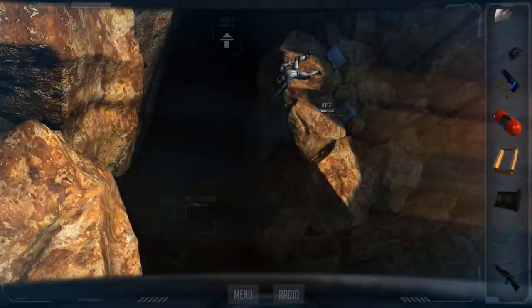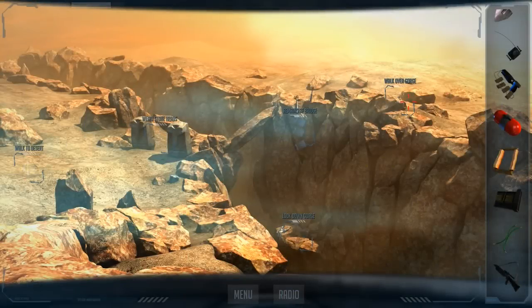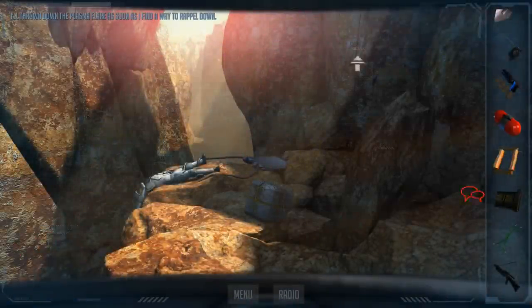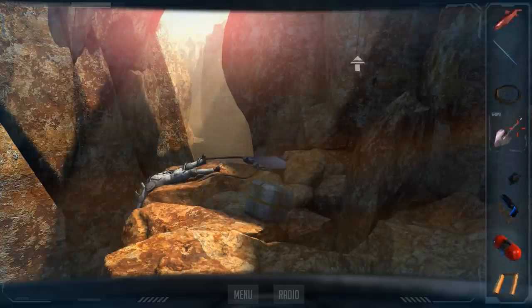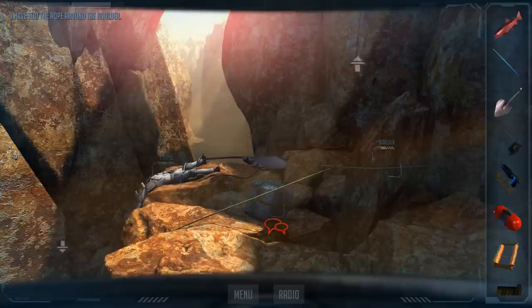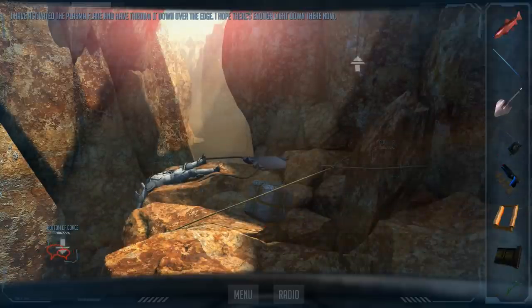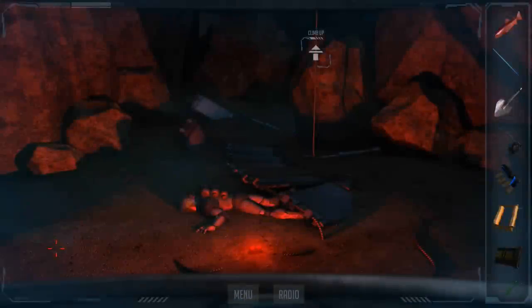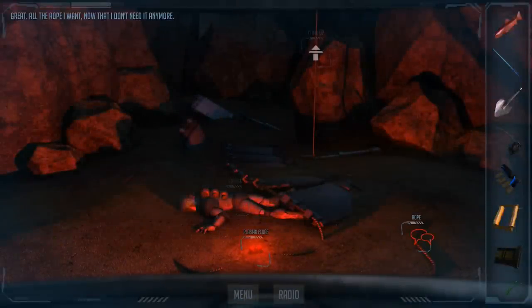I should drop it from the ledge. Walk to the other side, then climb down. I'll throw down the plasma flare as soon as I find a way to rappel down. We have rope — I have tied the rope around the boulder. I have activated the plasma flare and thrown it down over the edge. I hope there's enough light down there now. All the rope I want — now that I don't need it anymore.